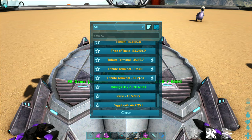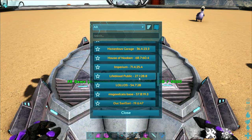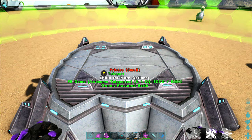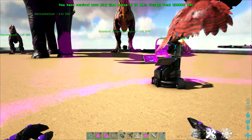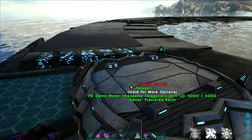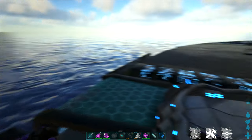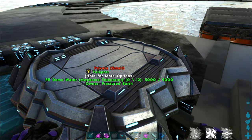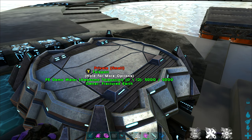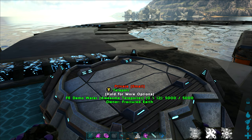I'm going to go ahead and select one — I'll pop over to this one here. You can see I get a little teleport bubble around me. One thing you want to be careful of: if you are teleporting near any tames, make sure they are not inside that teleport bubble unless you want them to come with you. It's really easy to accidentally lose a tame because it got sucked up in your teleport bubble and you didn't realize it.